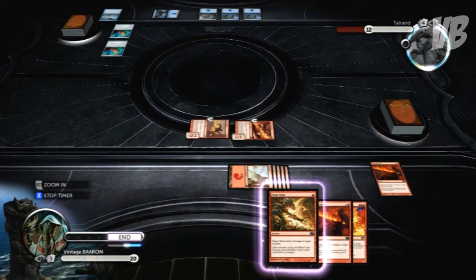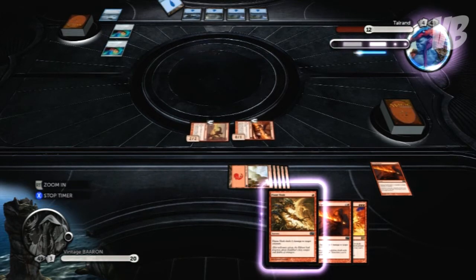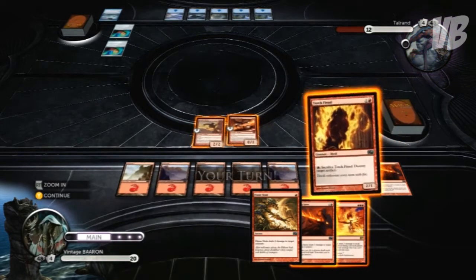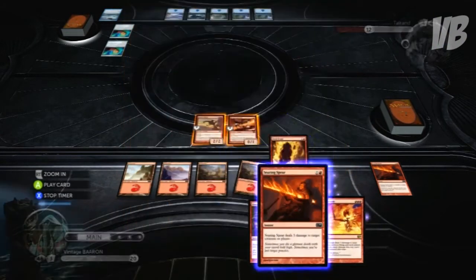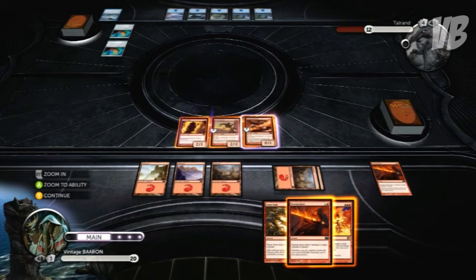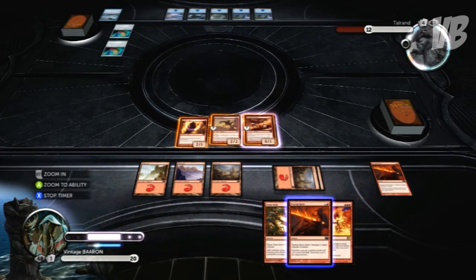I think I've covered all the important changes they've included in the game. In this gameplay you'll see a couple of games being played against Talrand, which is the first opponent in the campaign. She uses a blue deck and she's damn annoying — she's got Skywinder Drakes, a new card that costs two land and one blue and is a 3/1 flyer.